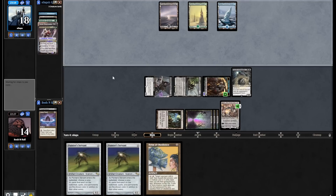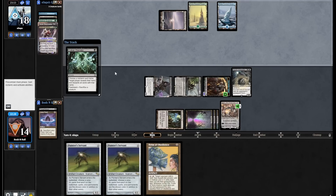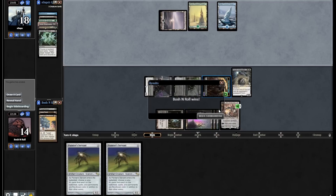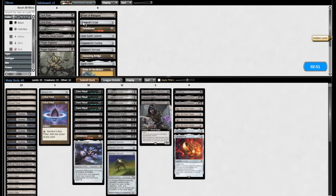Oh no, they get to learn information from Wall of Omens. That's disappointing. I'm still going to win, but this was a very good hand for them to see. We got a 'My Lord' in the chat, and then a concession.